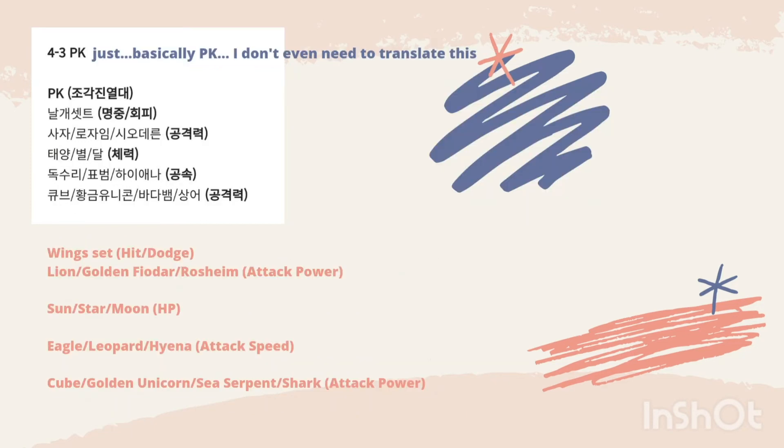Section 4.3 is for PK. It uses the same set: Wingset for hit and dodge; Lion, Golden, Fiora, Roshime for attack power; Sun, Star, Moon for HP; Eagle, Leopard, Pina for attack speed; and Cube, Golden, Unicorn, Sea Serpent, Shark for attack speed.